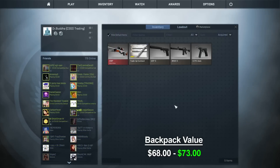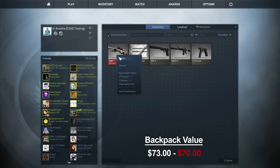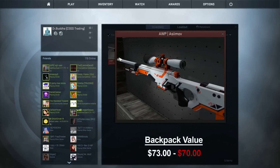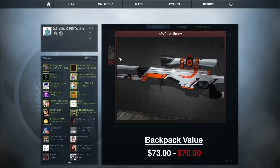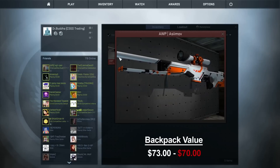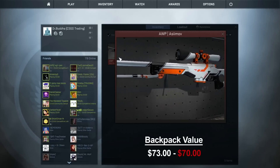I managed to trade everything in my inventory for an Op Asimov field tested, which looks pretty nice. I didn't really make anything on the trade but it's one item versus the however many items I had before — one item is always easier to trade than 15, so I thought it was a pretty good trade.